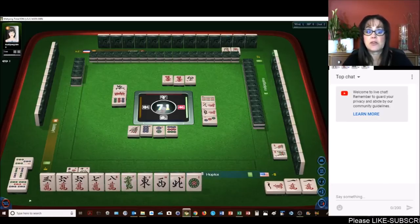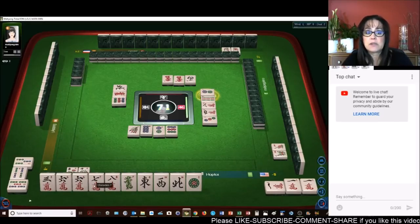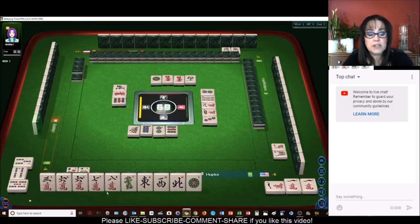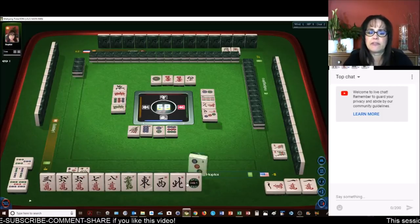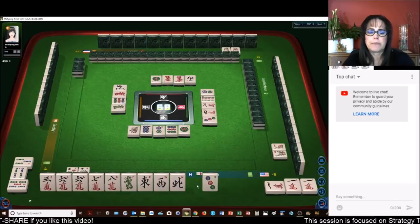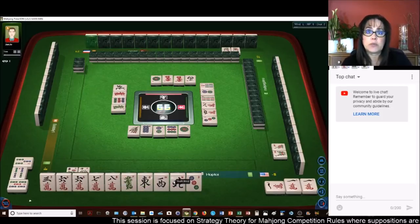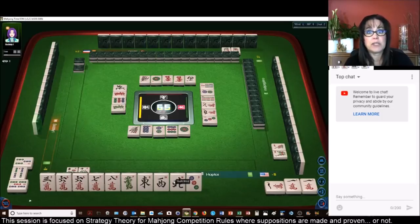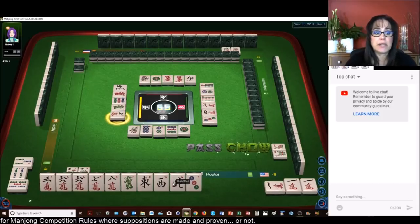These are all singles. As single honors with numbered tiles, they're not going to help — unless you're playing one of the knitted elements, and we're not. We're playing half flesh. So we need to pair up. Green, east, or north would all bring value. Right now we have half flesh which is four, and then a terminal pung which is one — that's only five. We need three more. Getting a pung of valued honor will get us where we need to be.